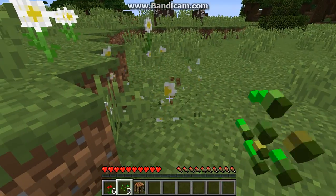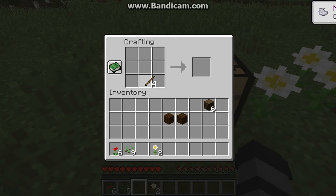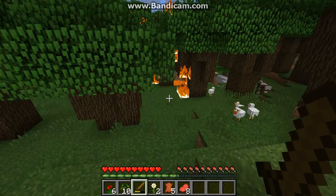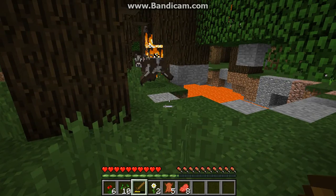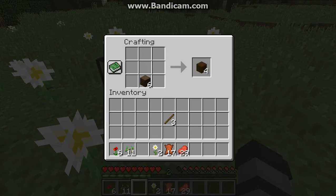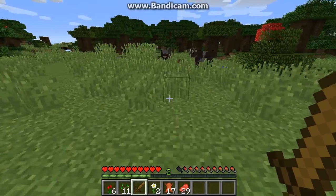There are cows - that'll be good for leather armor. Let's make a sword straight away because I can't miss the opportunity to kill all these cows. There's a fire! Oh no, watch out chickens! There are so many cows here - I'm going to have so much leather. I need to make a new sword.